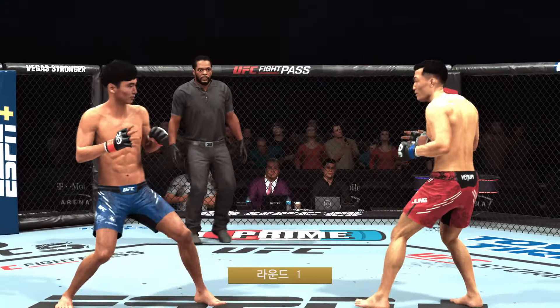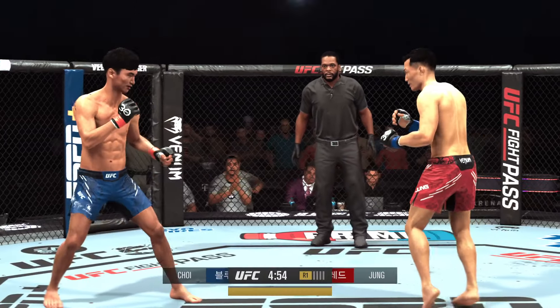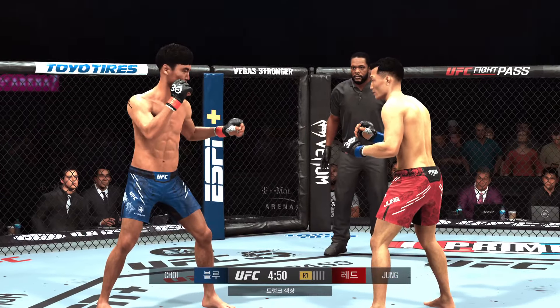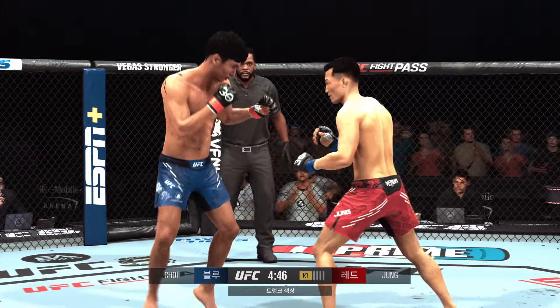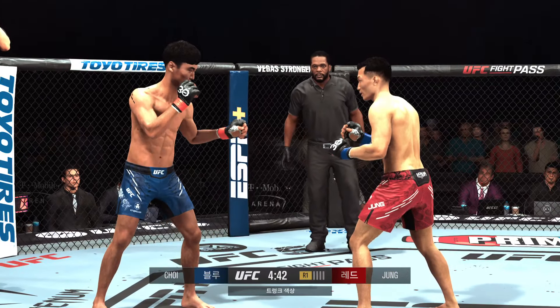Round one is underway. There he is, the Korean Zombie, Chan Sung Jung. This is an explosive finisher — the highlight reel proves it. First twister in UFC history. And a better striking defense than you would think. He can take a shot, but he's not afraid to get in the pocket and absorb a shot to land one of his own.